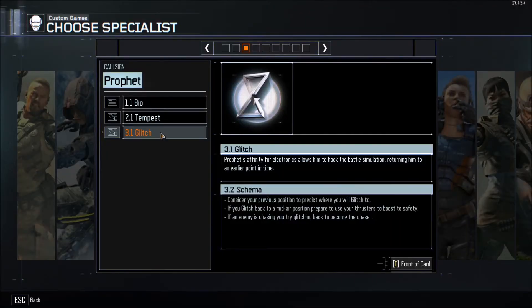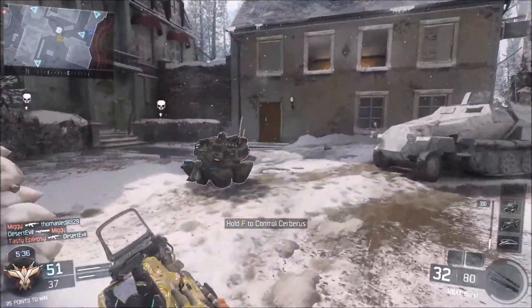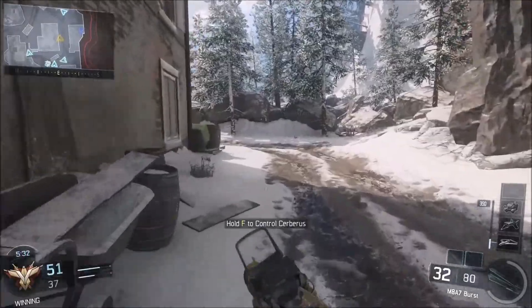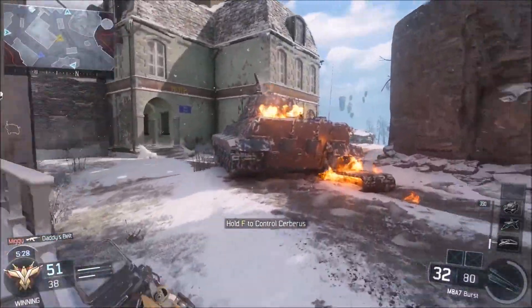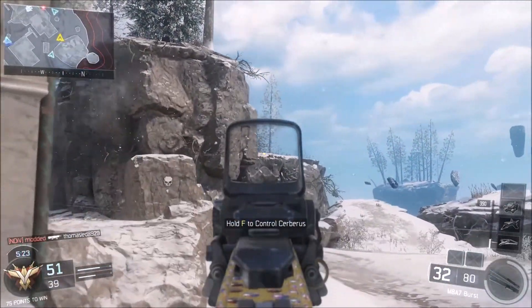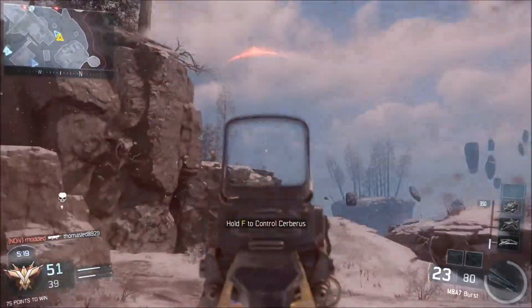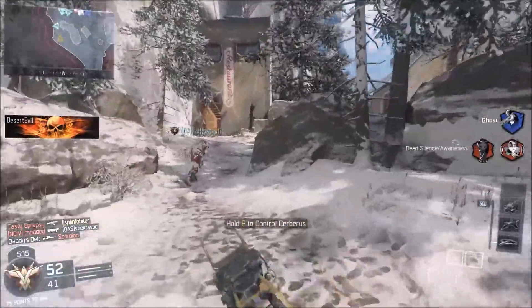Lastly in tier 2, we have Prophet's Glitch. This rewinds you back in time a little bit and moves your location. This can be used in really amazing ways to get the jump on enemies, to work behind enemies, to just get yourself out of a sticky situation. However, you'll find that a lot of times it's not up when you need it, or that you don't hit the button quite in time and you end up dying with your glitch active. So it's good when used really well, but a lot of times it isn't quite as good as some of the other abilities.